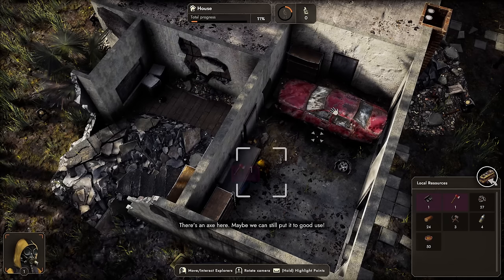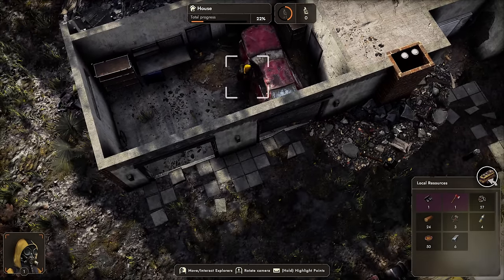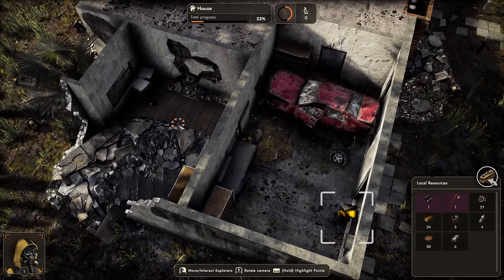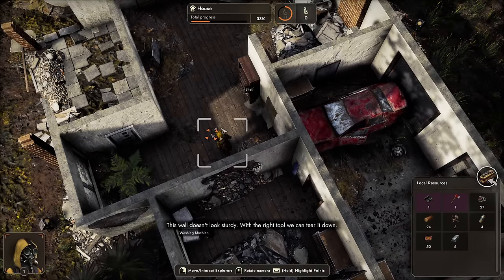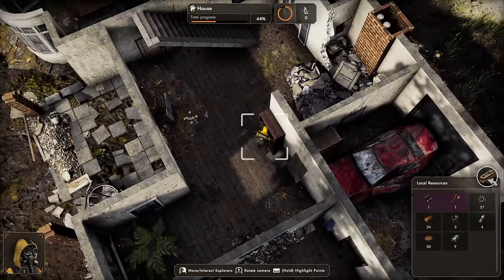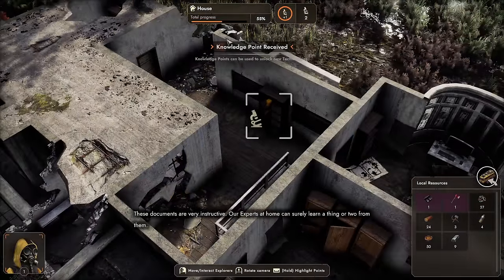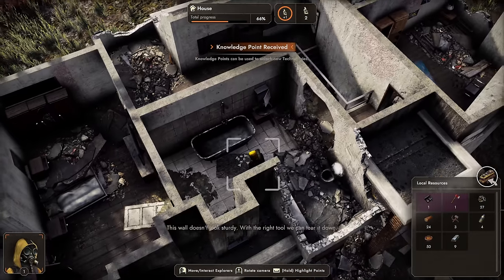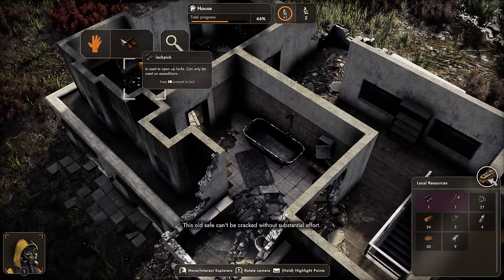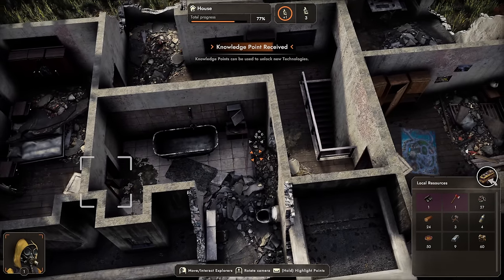There's an axe here! Maybe we can still put it to good use. You don't always get this — I'm guessing because this is our starting area, it gives it to us, but we don't always have all the stuff we need to rummage through. You can always come back basically. Let's bust through that wall and rummage through a shelf. We pick up some iron — nice. I guess we can go ahead and head upstairs. There's a shelf, and these documents — our experts at home can surely learn a thing or two from them. We have a safe. This old safe can't be cracked without substantial effort. Luckily I have some lockpicks. Some more knowledge points and some iodine — cool, that will come in handy.